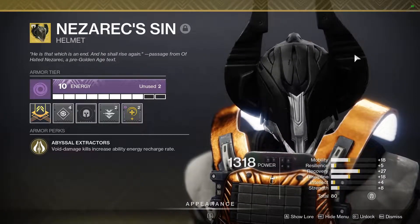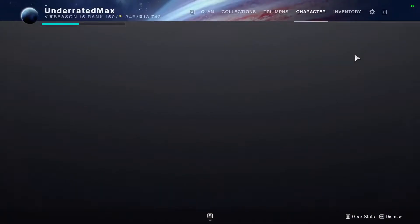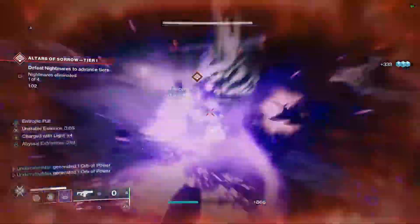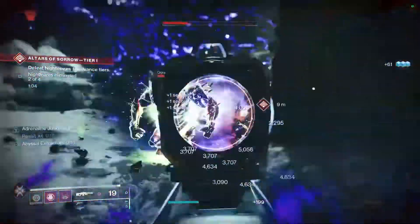These are the exotics Warlock should be grinding for. Nezarec's Sin: Void kills increase ability regen. You run top tree Nova with good Void energy and Heavy, and you'll end up with constant grenade, melee, rift, and supercharges. I was able to throw out two Nova Bombs in a single minute with this exotic.